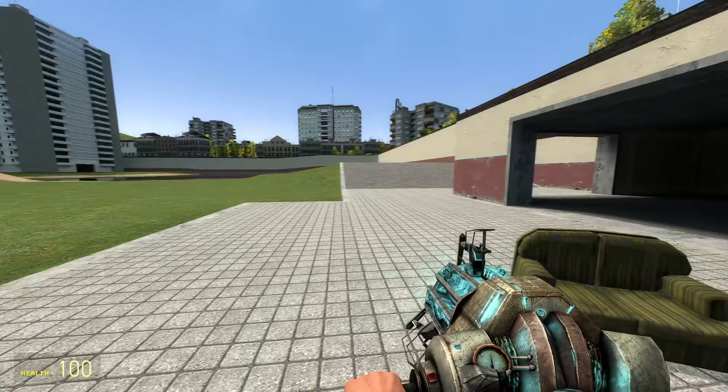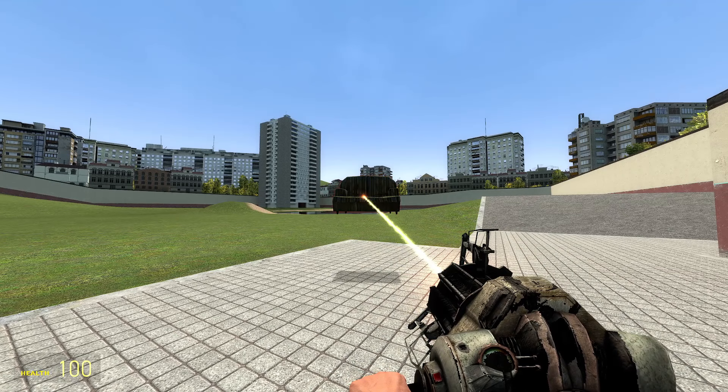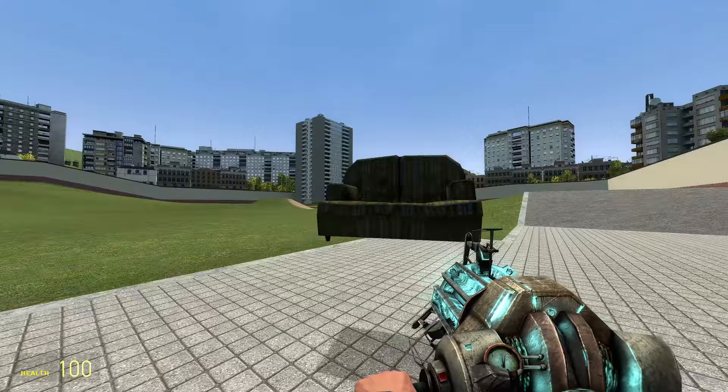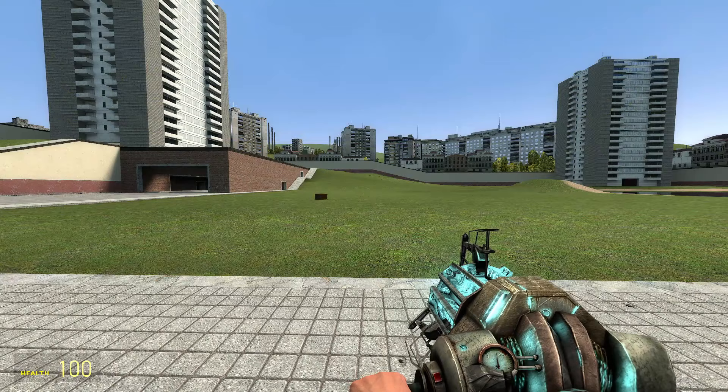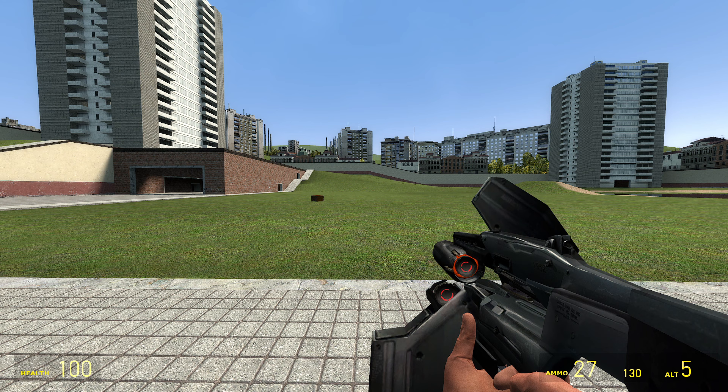The physics gun is what you spawn in with at the beginning of the map. If you left click and hold, you're able to pick up objects weightlessly. If you hold left click and then press right click, you're able to freeze an object wherever it was. The rest of the weapon list is just standard weapons, and some have an alt fire — instead of left clicking, press right click for the alternate function. There are also some special weapons like a rocket launcher.